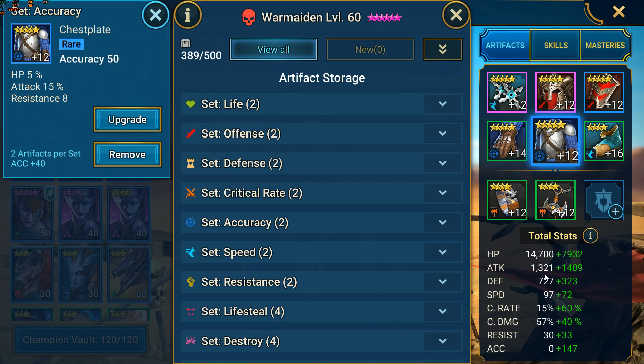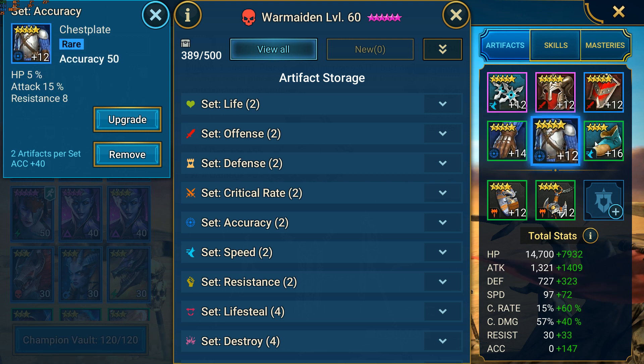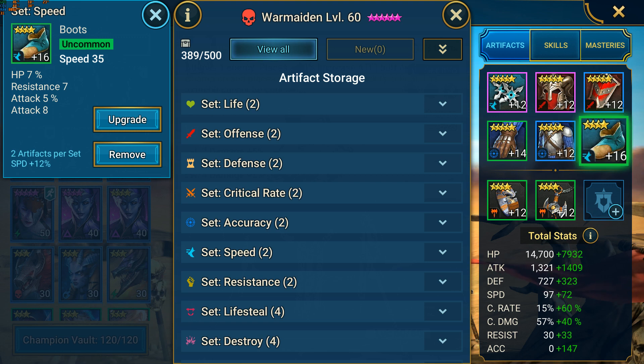For her stats, speed is once again crucial because she has to attack right after Spirit Host. Because of the defense debuff, she also needs a lot of accuracy to guarantee it will land. Mine has 169 speed and 147 accuracy before masteries, which I've been able to achieve with a 2-piece speed set and a 2-piece accuracy set. Attack, crit rate and crit damage are obviously also important, which is why she has crit rate gloves, an accuracy chest and speed boots.